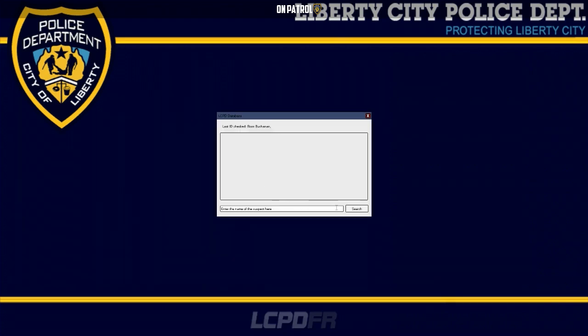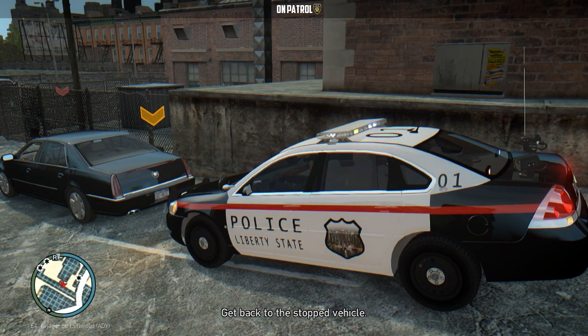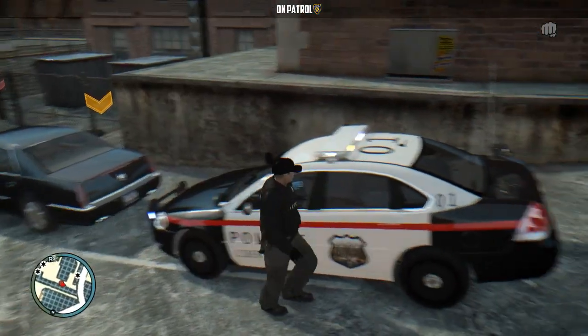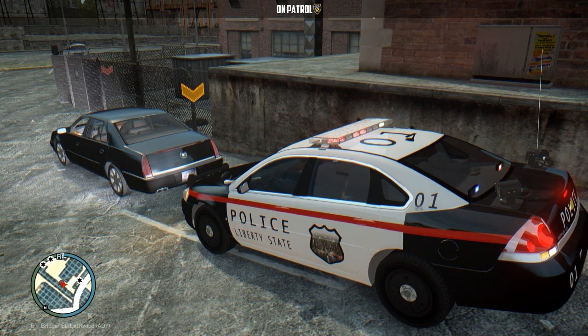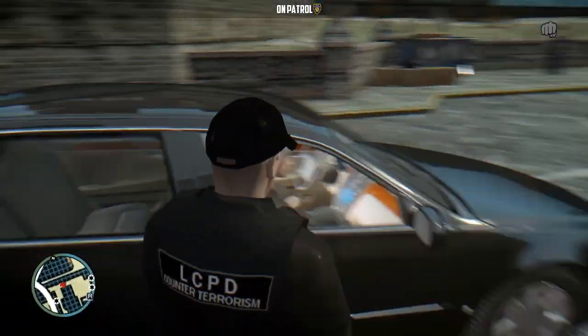Search database. Class IG checked — Ross. So they completely updated the computer. He's got a citation and he is a wanted person. Let's arrest him — make the arrest.